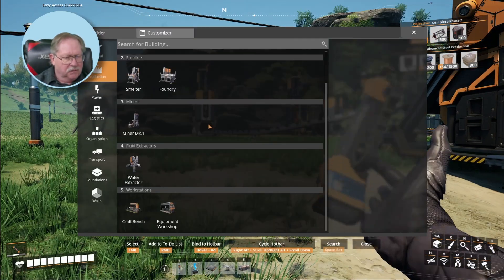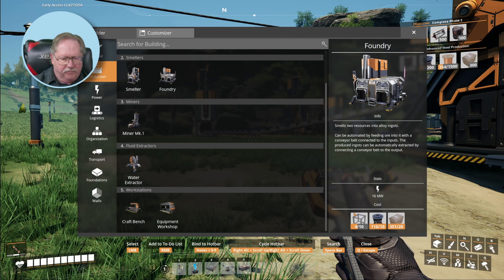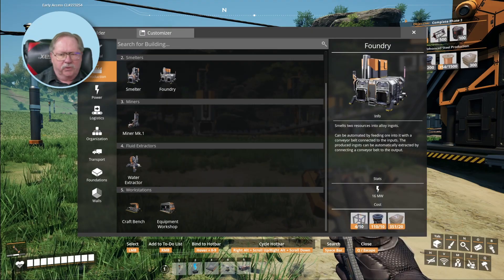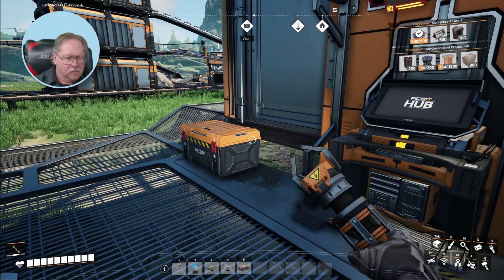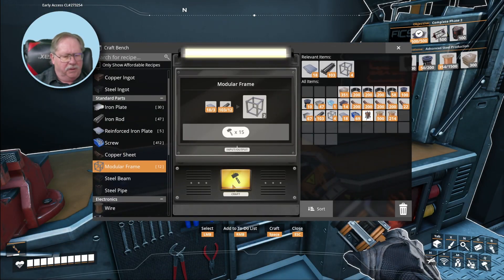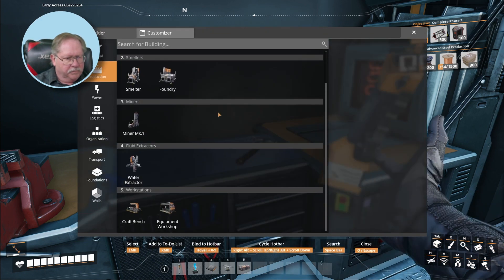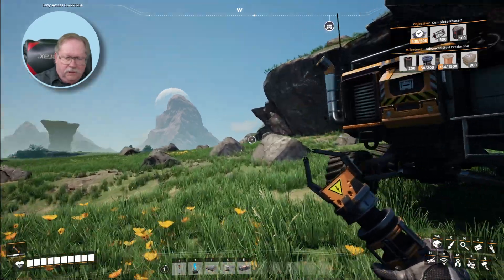What does it take to make a foundry? In order to make a foundry I've got to have some of those, so I need to have some more of those, and I think I just need to go crafting them. That will only give me 12. Foundry needs 16 of them, 110 rotors, and I've got plenty of concrete. My bags are packed.